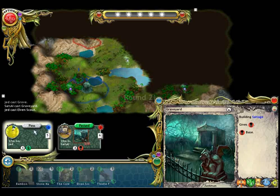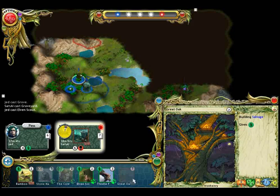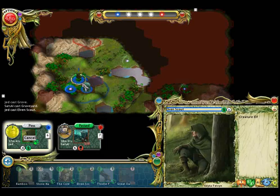Now the next round has begun. This means all creatures undim, you gain flux, and you get a new card. This pulsating blue circle indicates that your elven scout is undimmed and therefore ready to act. Now we can move him — simply click on the scout and the map will change to indicate which spaces he is allowed to move to. Click where you would like him to go.